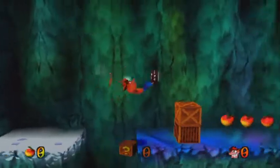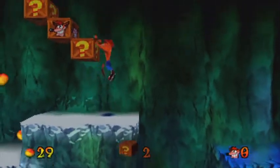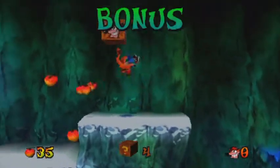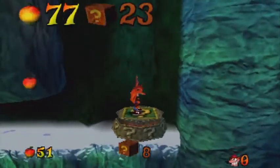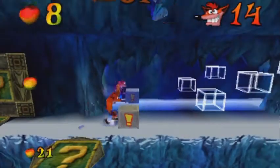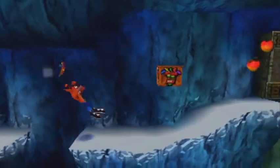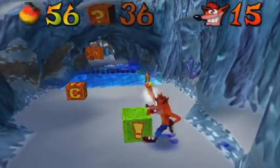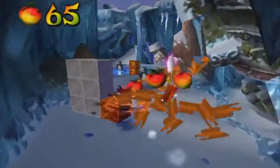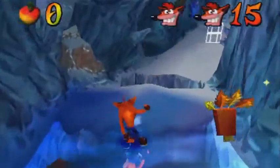Alright, bonus stage. There's ice. I was skeptical about it. Foolish seal, go back to Antarctica. This would be the nitro crate switch. We have 36 crates, hit it, goes up to 51. Destroys all the nitro crates in the level. Crystal.